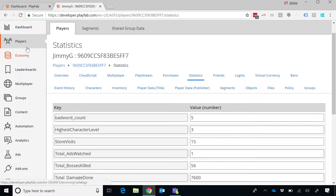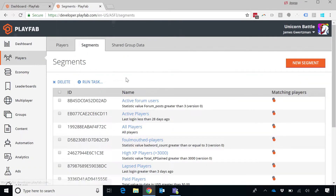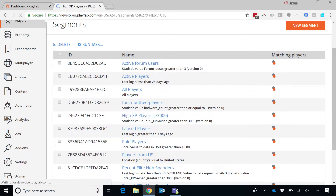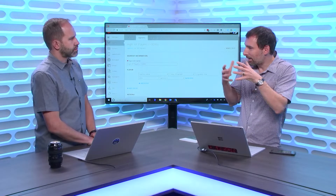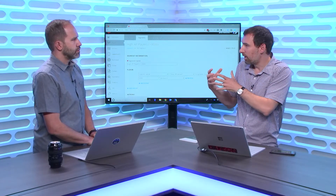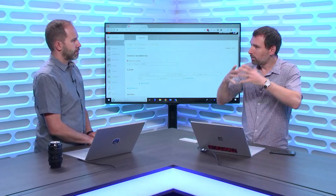Exactly right. I can go into my player profiles and look at how I've decided to segment my players. I've got a segment here called 'high XP players' — all players where I'm segmenting based on how much XP they have. A lot of times you have marketing systems that can reference marketing data but can't get the actual real-time data from the game itself. Here we're using the actual game property like XP to group and compartmentalize players.